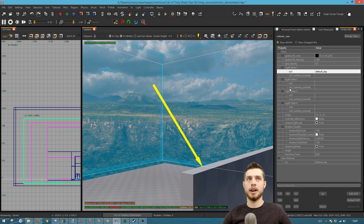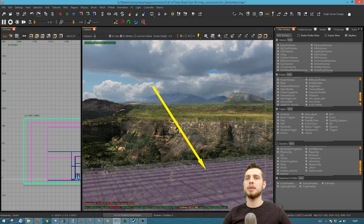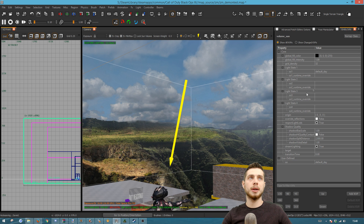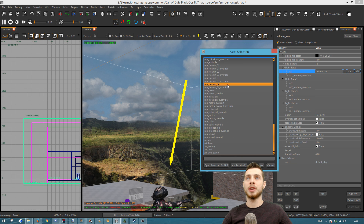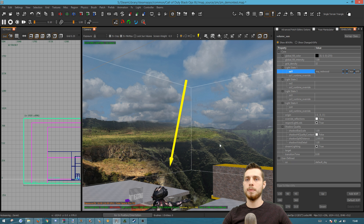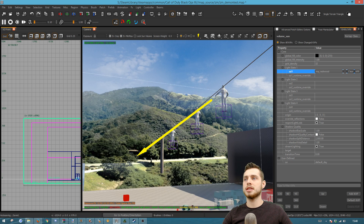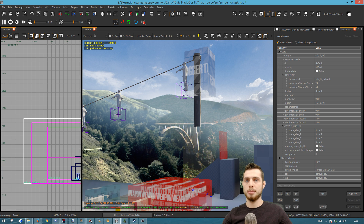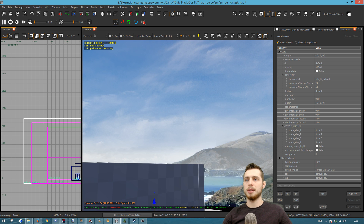Basically, whenever you change the skybox you're going to want to build the light — that's just going to set the stops and everything to the right value so it looks right. I'm going to press F and go down to the geometry and just hide the sky, which is going to hide the big blue box at the top so you can actually see what's going on better. Press N and you can click the three little dots and you have all these different skyboxes you can pick from — not all of them work, but a fair bunch do.